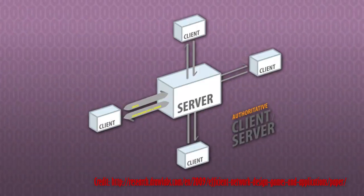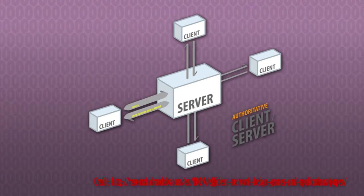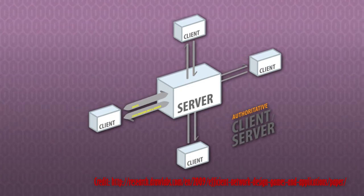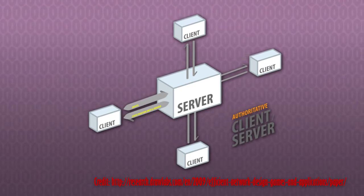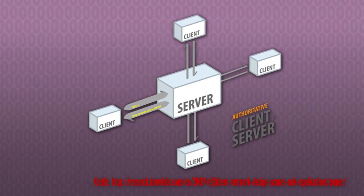For any game with online multiplayer, there's most commonly going to be an intermediary server that your game communicates with. The player transmits their inputs to the server, and the server has to validate with the client and communicate the appropriate actions to any other players nearby.